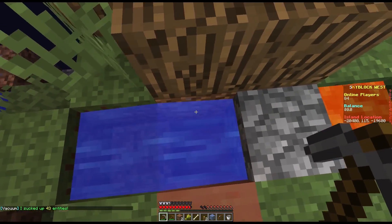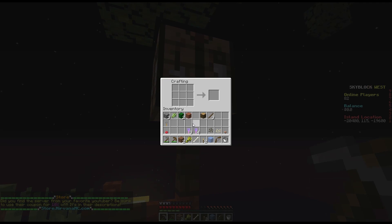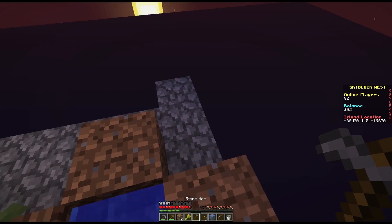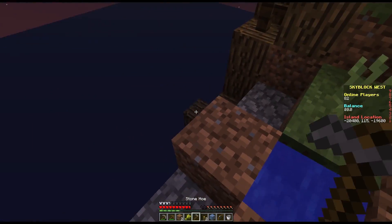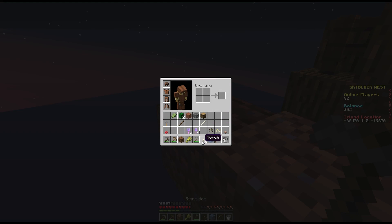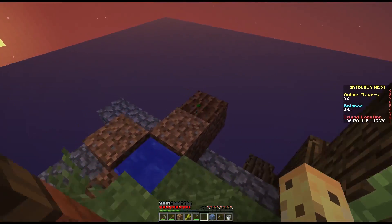We make a hoe and then boom, we've got ourselves some melons. Melons are going to be awesome for food because right now we've got a single melon slice - we need to turn this into seeds. That's really not good enough food to keep you going. I'll make a stone hoe - I'm a bit too fancy to use a wooden hoe. We'll have the dirt, hoe that dirt, and put the melon seeds there - the melon will always grow towards the water. Now we play the waiting game.